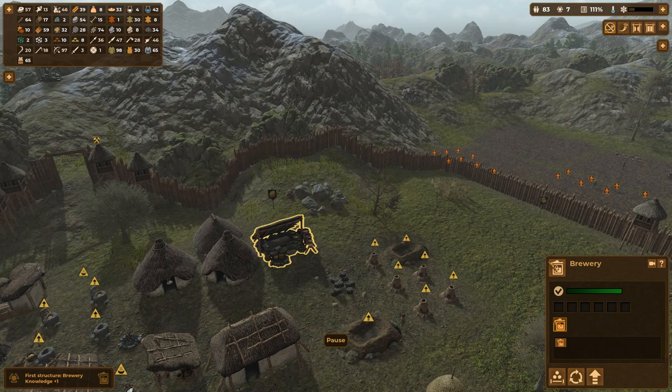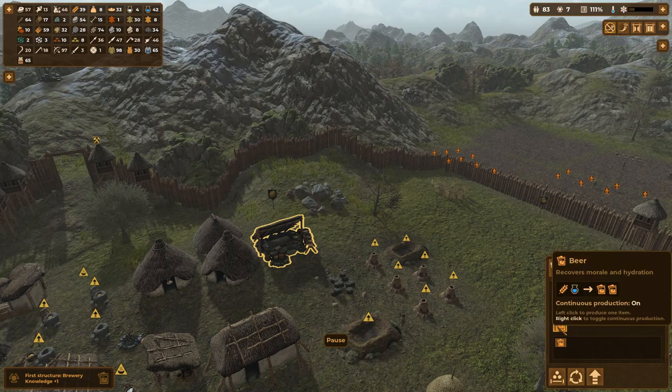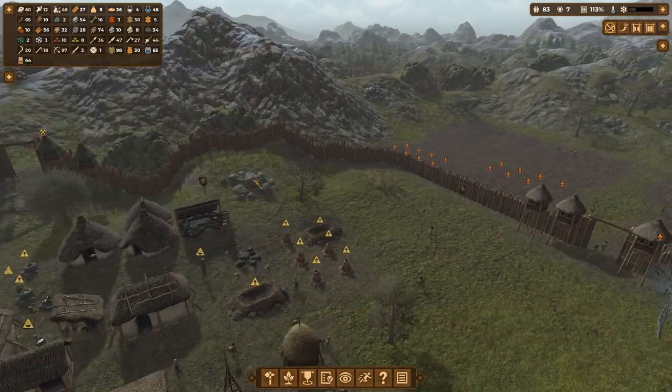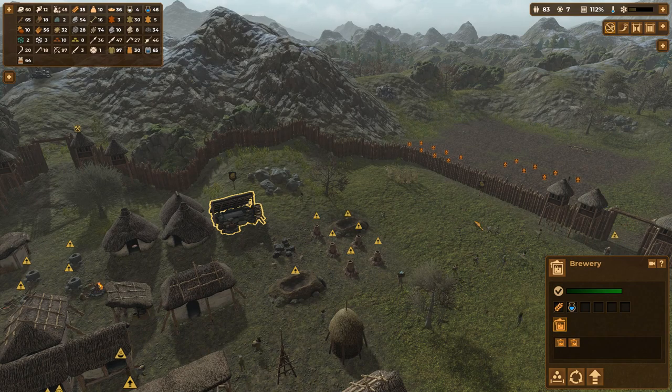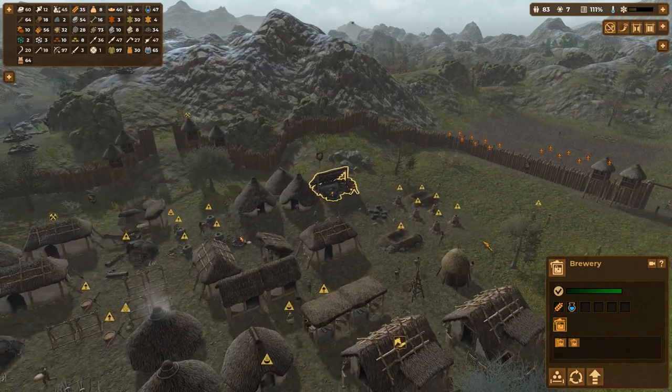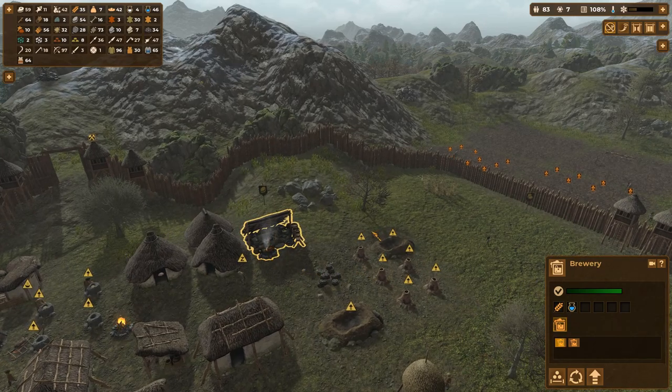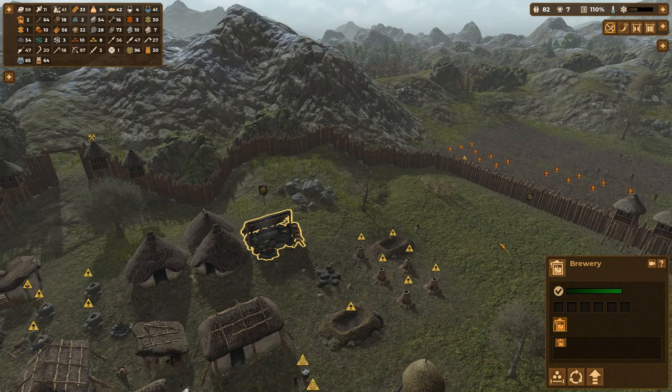Our first brewery has been built. So what is this going to require? It takes wheat, or I assume rye, something like that, plus water, and creates double beer. Recovers morale and hydration. Well, that depends strongly on exactly what you're brewing. Alcohol can leave you as dehydrated as anything else, but it'll make you feel good in the process. We're not advanced enough to understand the exact biology behind it, but the point is, beer good, make a lot of it.